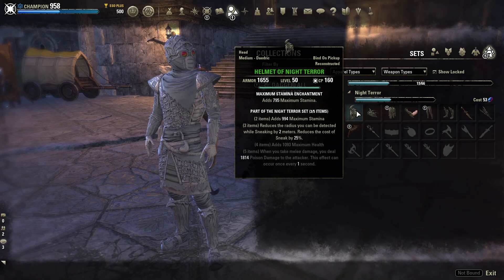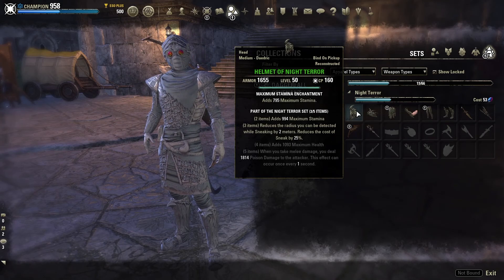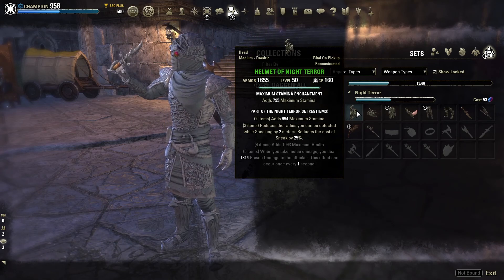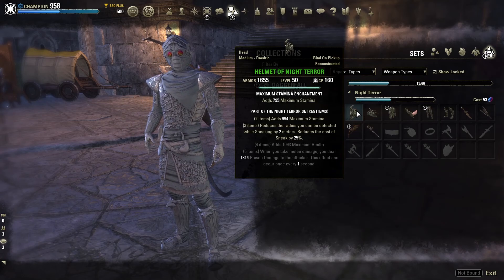Now let's talk about some more advanced sets. Night Terror is really nice because the three-piece bonus is what we're really going for here — with some other sets you only get this as a five-piece bonus. It reduces the detection radius by two meters and reduces the cost of Sneak by 25%. The reduced cost is really nice, especially if you're a mag character running around a lot, since it drains your stamina quickly. The sneak radius reduction is really what we're looking for, and you only need three pieces. This is available overworld in Stormhaven, and you can also purchase it from a guild trader.